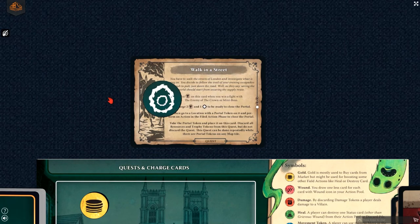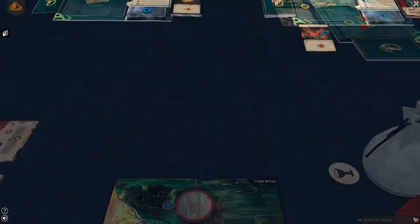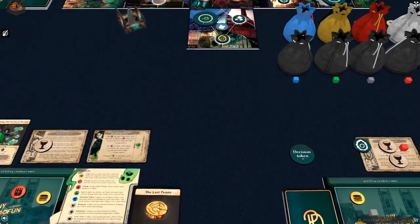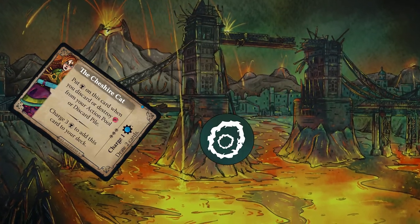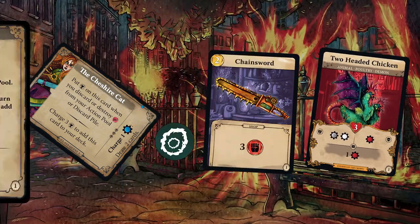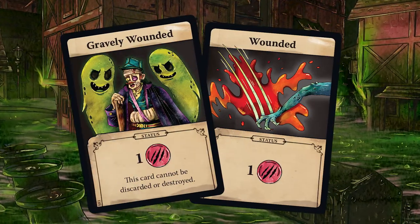Although your goal is to clean up the mess and close all portals, you will still earn victory points based on your performance — there can only be one greatest hero in London. Players score points only when they manage to close all portals, and they receive them for finishing their individual quest, closing portals, buying cards from the shop, defeating villains, and countering an event. They can also lose points for being wounded. Score your points and see who did the most to defeat demons from hell.